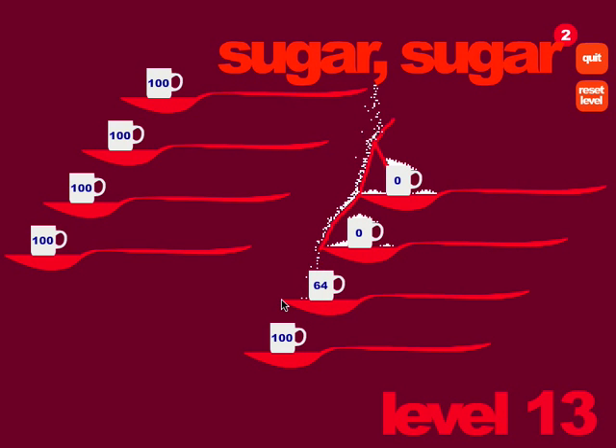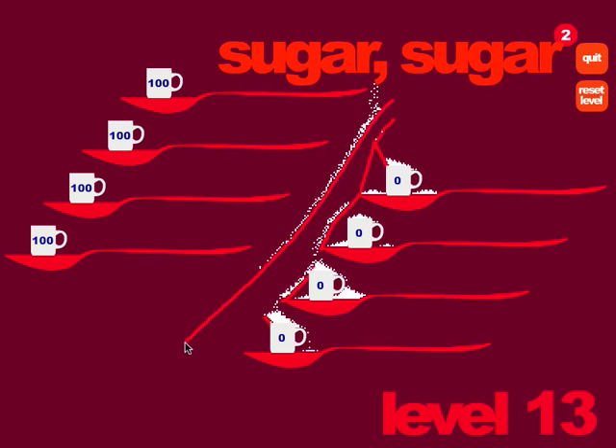And once that gets to zero, you put a line to this one, like that. And then once that one gets to zero, you put a line down here, like that.